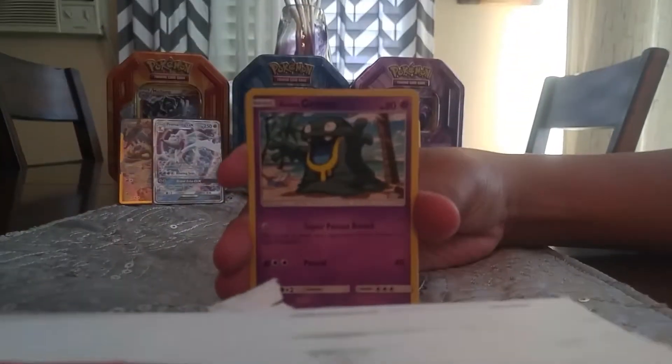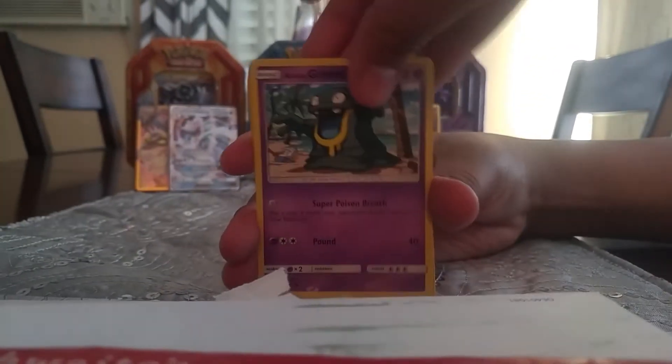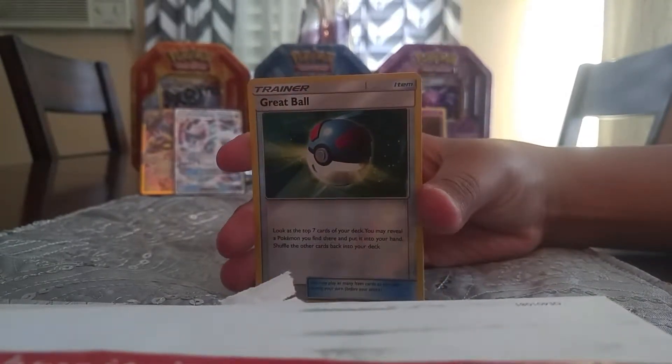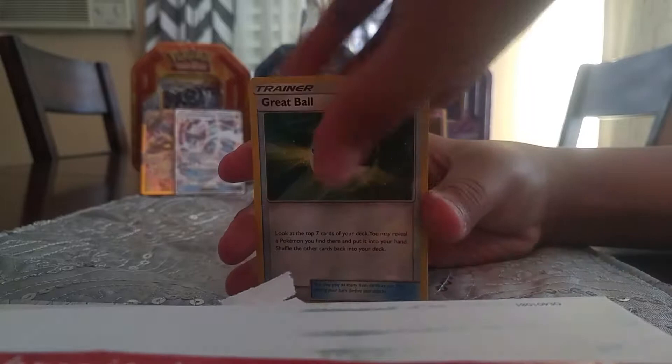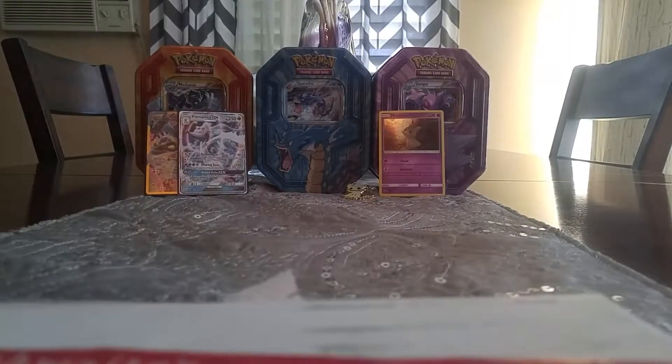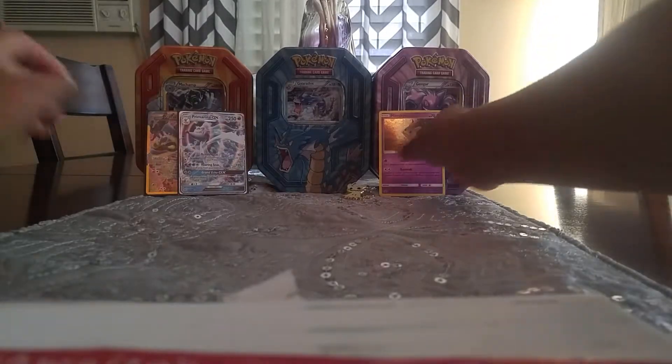We're going to be humble here — what we can hope for is a reverse rare. You just spoiled the whole pack! Crock, Pelipper — it doesn't matter, you already spoiled the whole pack. Spiro, Robin, Spiro. Great ball. And for the final card — Ariana. So let's just recap the pulls, I guess.